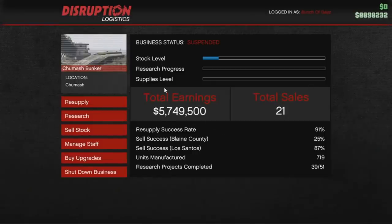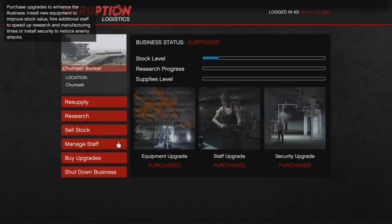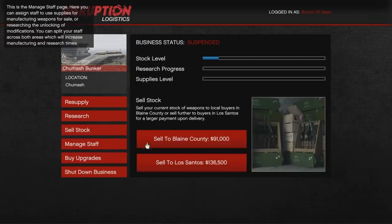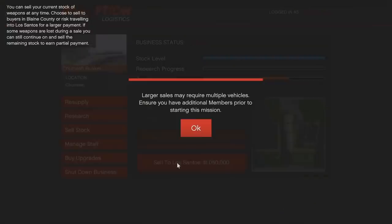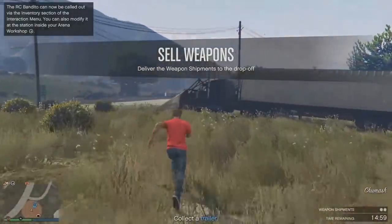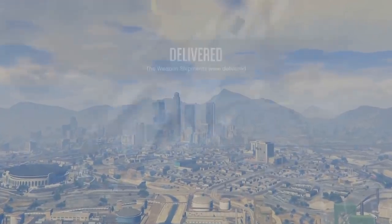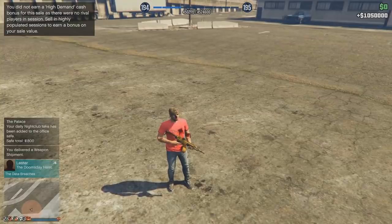Get all the bunker upgrades, especially equipment upgrades. Set all your staff to manufacturing to make money — research is for special weapons and we don't need that. To resupply, steal supplies rather than buying them, because buying cuts into your profit. When you sell a full bunker in a solo public session, you'll typically get a simple two-truck mission. If you don't get that easy mission, close your game and restart. I got $1 million from a full bunker sell. In a populated lobby you get a bit more, but solo public works fine.